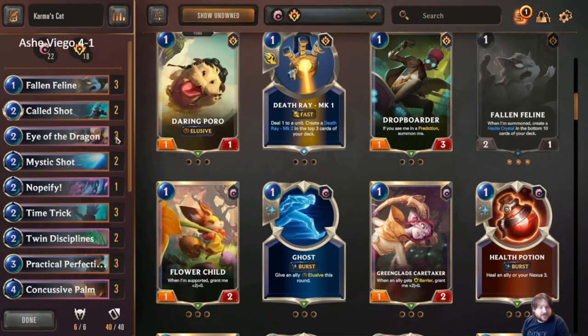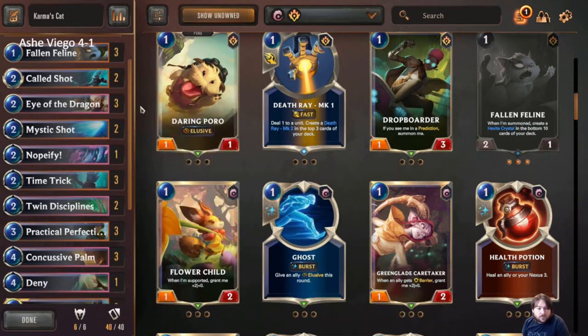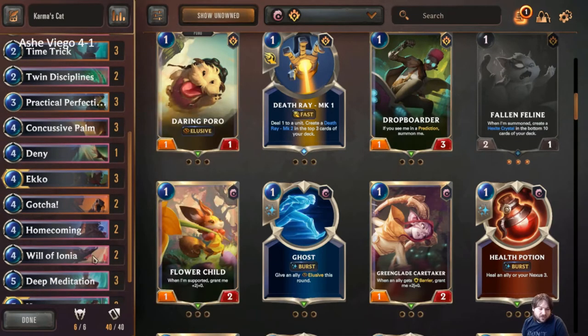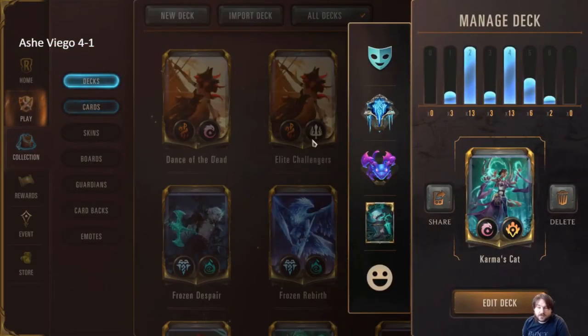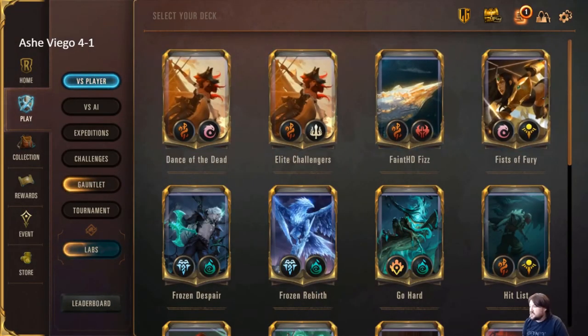That's the deck. It can still be fine-tuned based on where the format is. If it seems like there's a lot more aggro you're going to want more burn and a little less commitment to things like Will where you're not getting the actual tempo advantage. But as the format currently lies, this is the deck and it's been performing at about a 60% win rate, so I've been pretty happy with it. I've deemed the deck Karma's Cats because that is the theme.